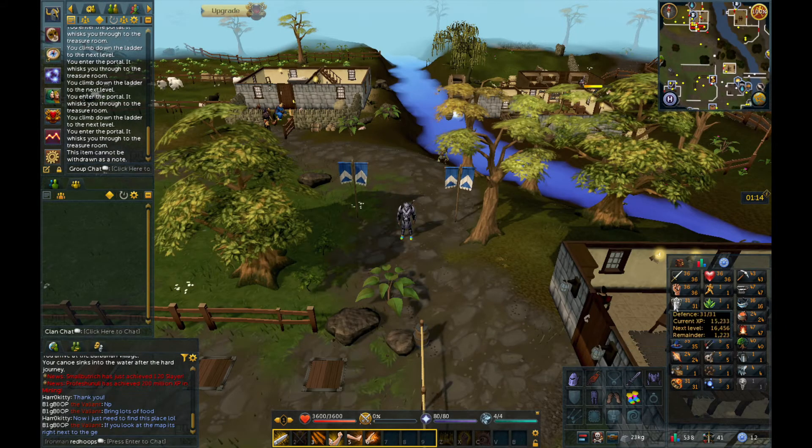As you can see here, I got 36 Attack, 36 Strength, 31 Defense, and 36 Constitution. I got that just from killing some chickens, goblins, and imps all around here.